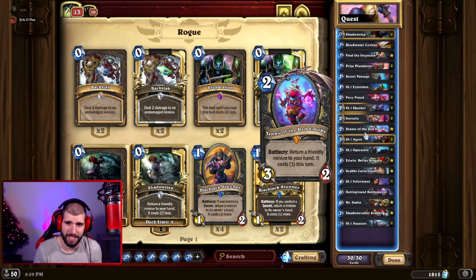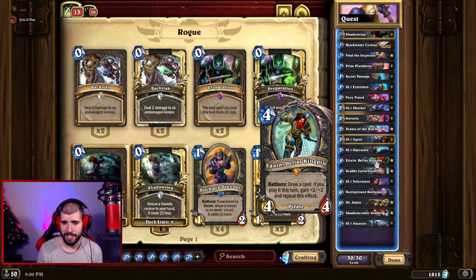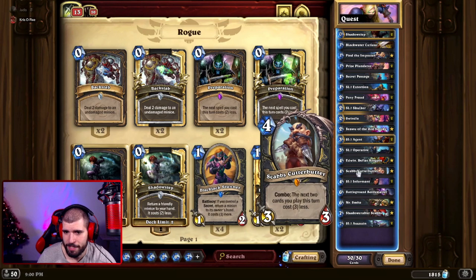Using it with the quest reward could be insane — that's why it's a huge card in this deck. You can definitely play without it and swap it for a Viper. We also have Edwin, which is not essential but can be pretty good. You can play it on turn four as a four-mana 4/4 draw card, or confidently play it on turn six.